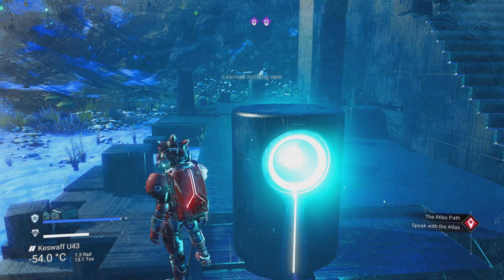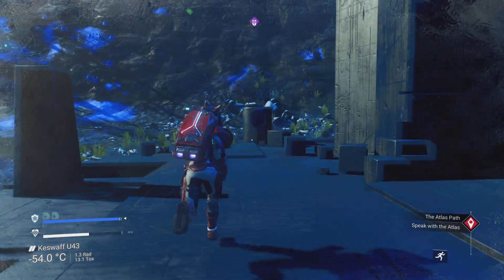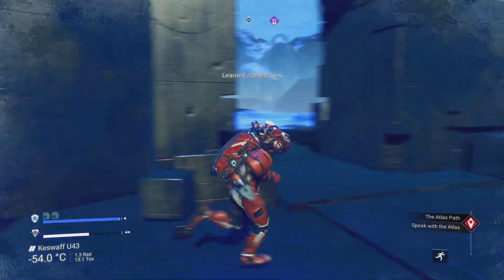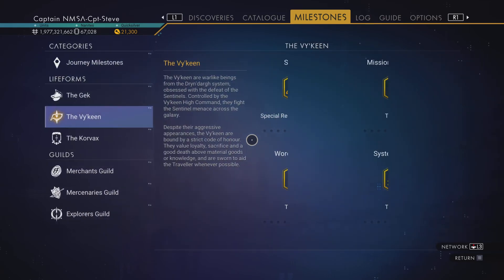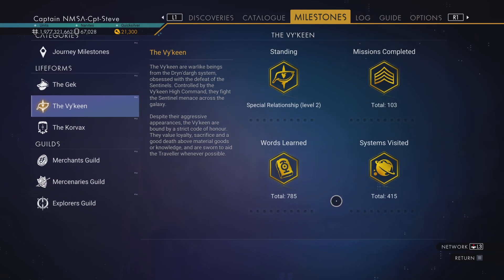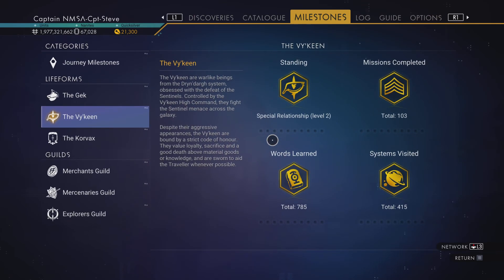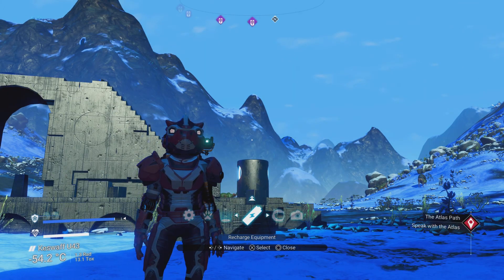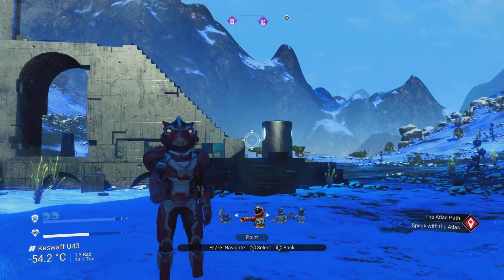Hitting another knowledge stone — nothing new, so we've learned all the additional words for Viking. I've now learned 785 words, which is the new maximum. Hopefully no more unknown Viking words for me! So the next expedition is probably going to be based around Viking and maybe the mercenaries guild.